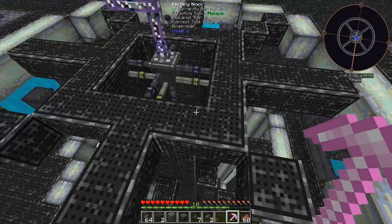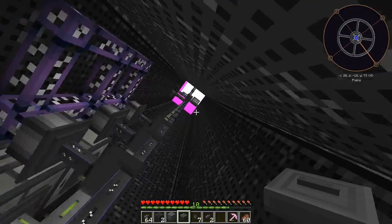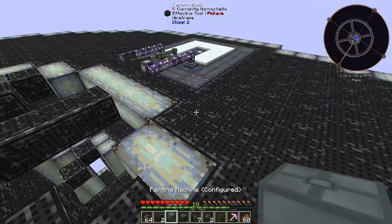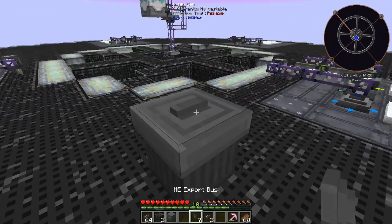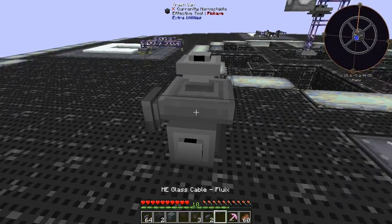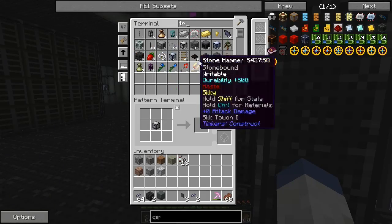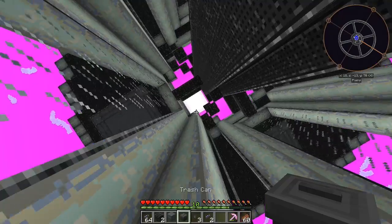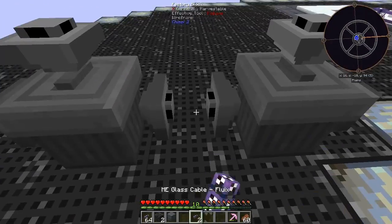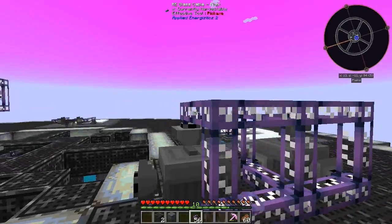Since our deep storage is not working we're going to resort to a secondary plan. I'm going to delete these items - cobblestone, gravel, things like that - it's pretty much useless for us to keep. So a temporary setup here: we're going to do export buses. There are only six sides so we'll need six of those, and another trash can.